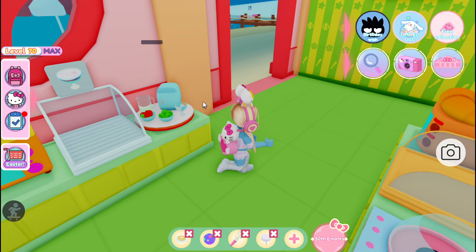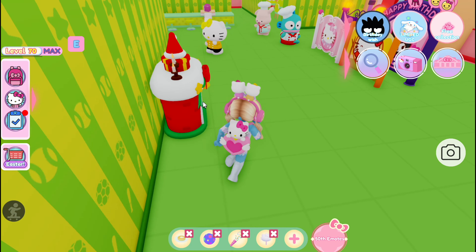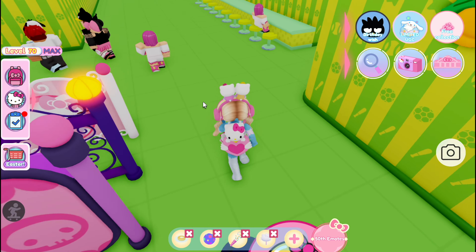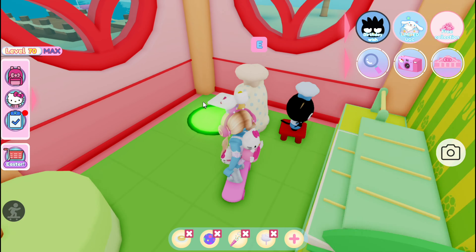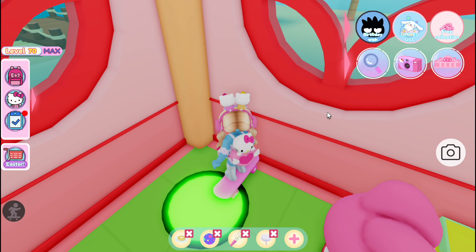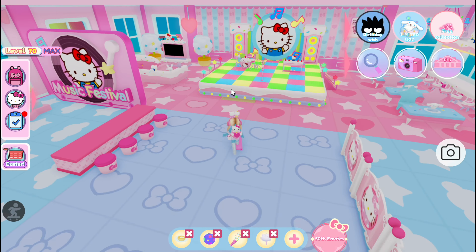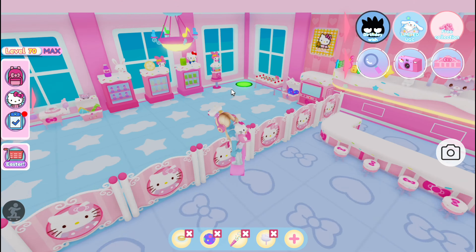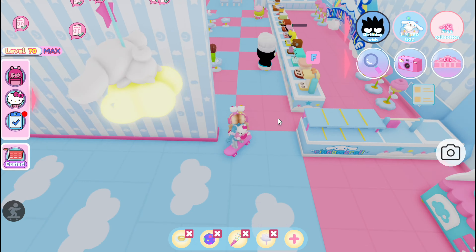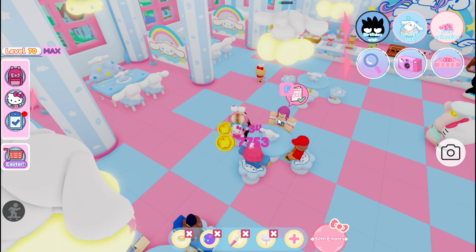Number one: serve 5,000 customers at the coffee house. Pretty much you have to stay in your cafe town — if you go to the city it doesn't count, and it also doesn't count if you're inside the mini games. So I suggest you just stay in your town and open chests or hang out in your cafe. Make sure you have tables and chairs, raise your popularity score, and make sure your employees are fed. Within some amount of time you will reach 5,000.